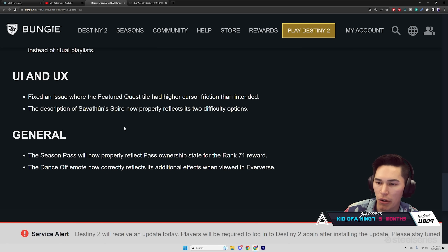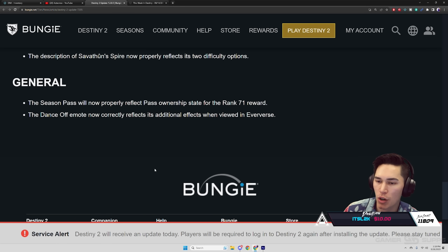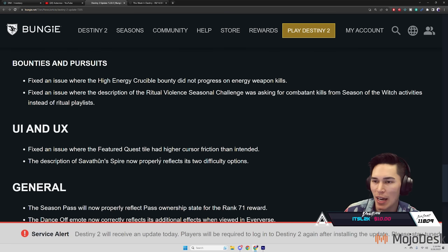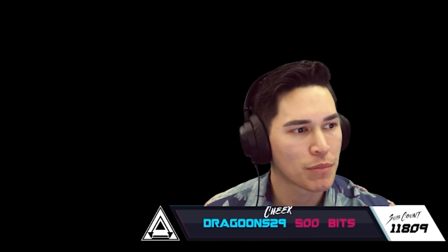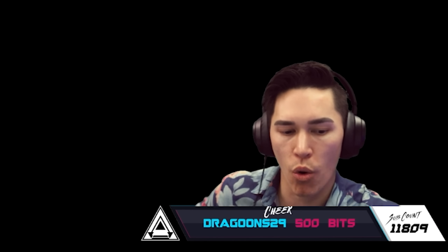UI and UX: fixed an issue where the featured quest tile had higher cursor friction than intended. The description of Sam the Spider now properly reflects its two difficulty options. General: the season pass will now properly reflect past ownership state for the rank 71 reward. The Dance Off emote now correctly reflects its additional effects when viewed in Eververse. That is your patch notes.